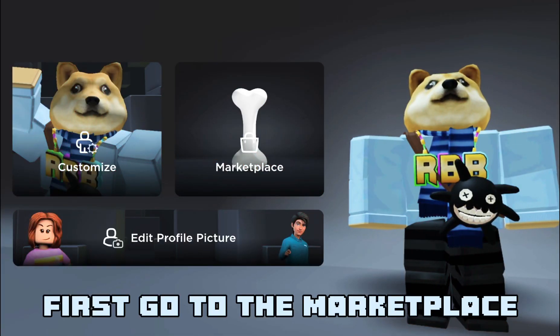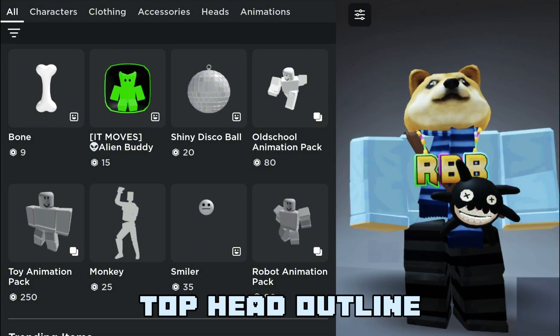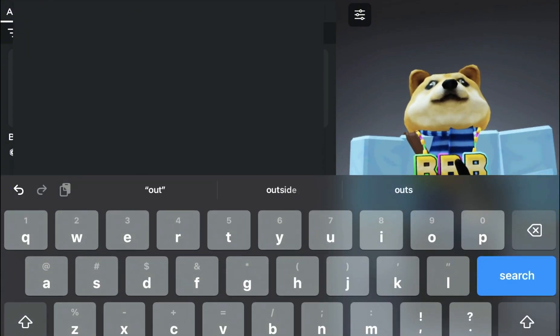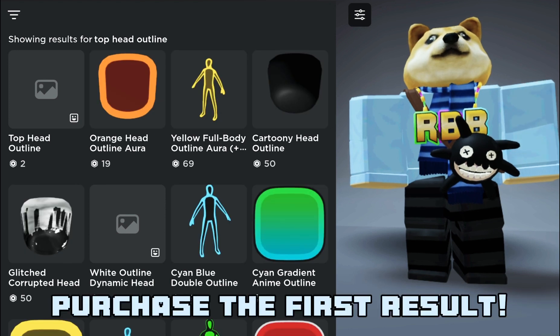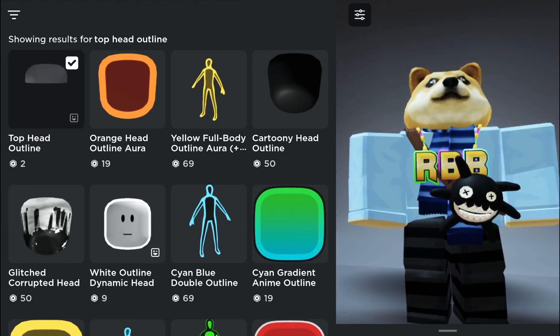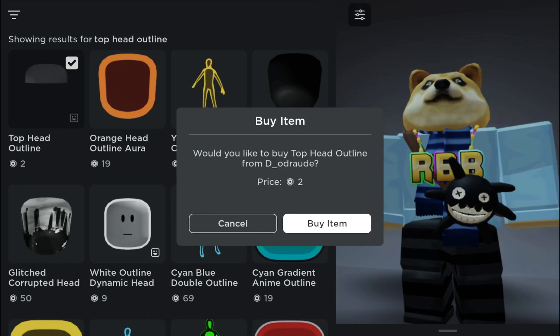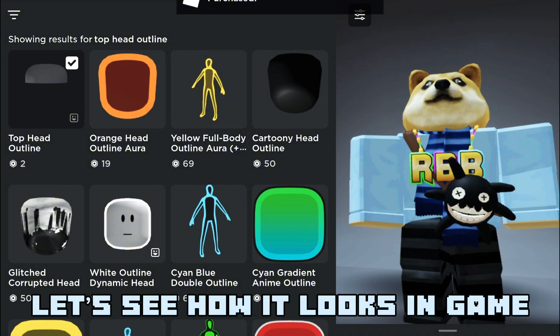First, go to the marketplace. Then search up top head outline. Purchase the first result — it only costs two Robux. Let me buy it real quick. Let's see how it looks in-game.